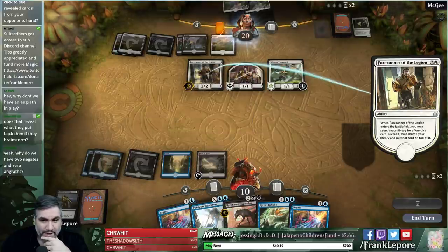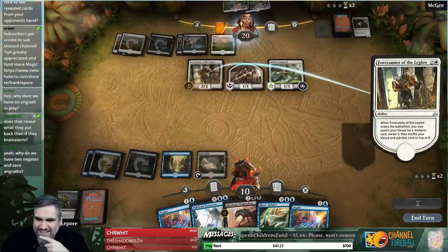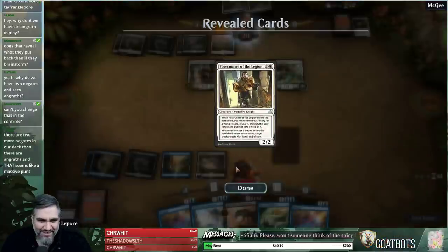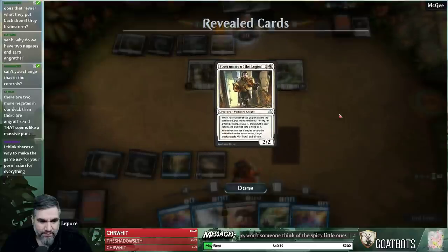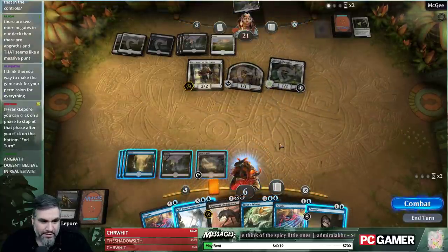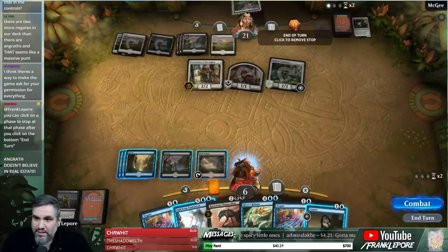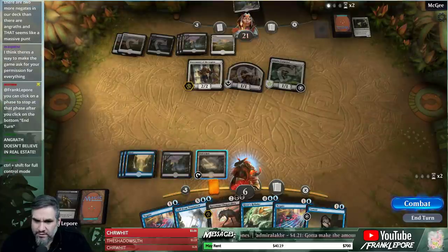I feel like this takes up a lot of real estate. Can we hide this? Why do I have lands over here — nothing's going on over here. There's a lot of empty space right here, and why are all my lands on this one side? You can click on a phase to stop at that phase after you click on the button at the bottom end. Yeah, I know — that's why I had this clicked, but I guess it turned off. So that's all very strange.